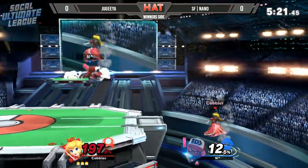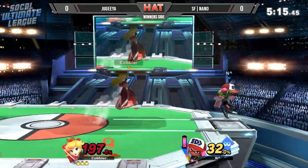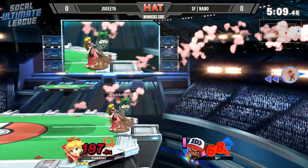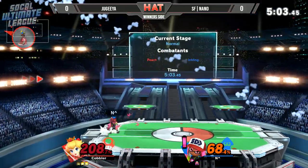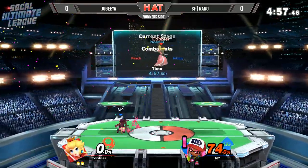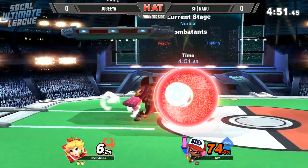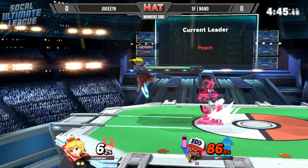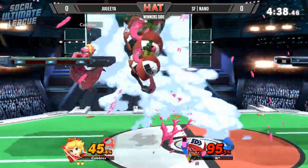A couple dash attacks, the back air is still going to be in full control here at 197%. One backthrow can do it, actually. Backthrow from Nano can actually do it, but the first get-in is the drag down up air into the down tilt into the forward air — just tacking on so much damage. Just trying to contend with a character like Peach in the air, which is definitely very risky.